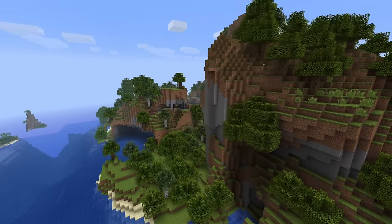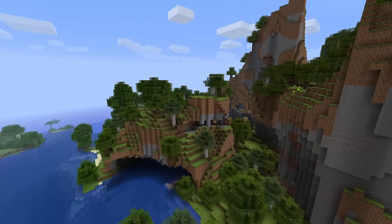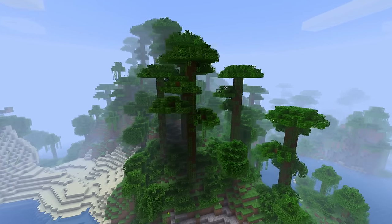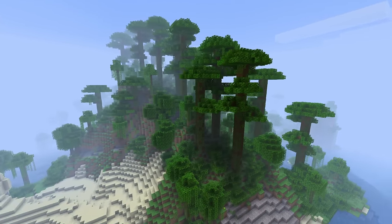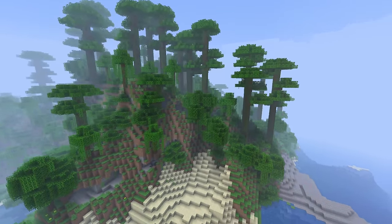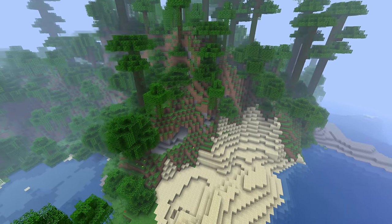The terrain was once again hilly, containing the classic overhangs and cliffs, and more random in the best way. What's great about it being in 1.2.5 means that we get to see what a jungle biome looks like using beta generation — a rare experience everyone should see at least once in their life. It's just awesome.